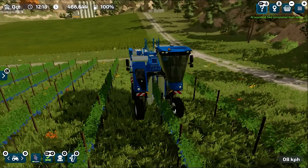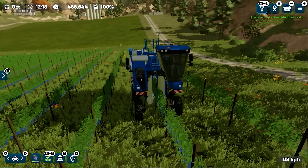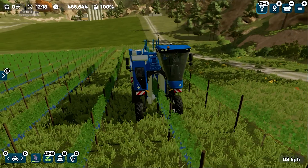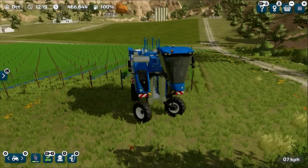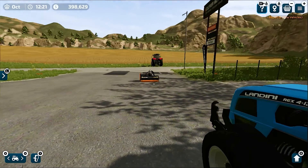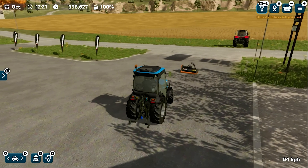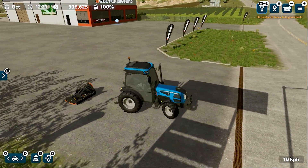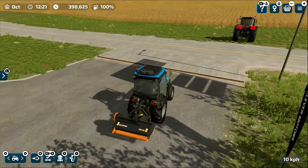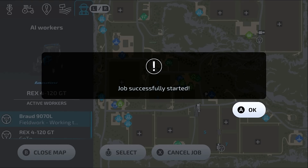I believe you can also hire helpers on the harvester, which you can't do on the PC version — that's extra work by Giants Software and it makes the game much easier to play. We also need a small compact tractor because the other tractors are way too big for the space between the two rows of grapevines. This is the Landini Rex4 GT tractor, and I currently have the mulcher connected to it. I'll hire a helper to deliver the mulcher and tractor near the grape orchard.